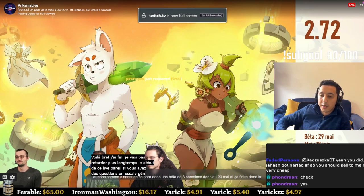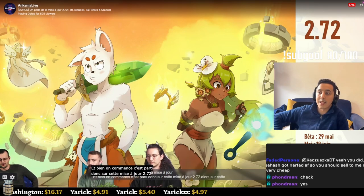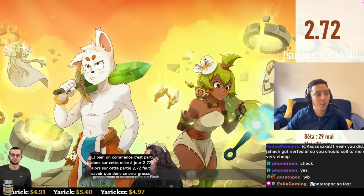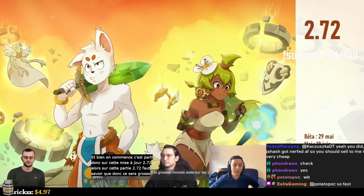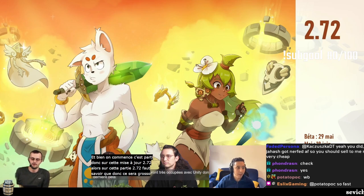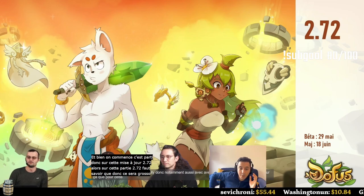Update 272 will open on the 29th of May and end on the 10th of June, which is the update date. This update is generally the last flash beta. As told during the Christmas live, around the 20-year celebration, teams will be very busy with Unity. This will be the last beta on the flash client, and we've used it to anticipate the launching of Unity with its new servers.